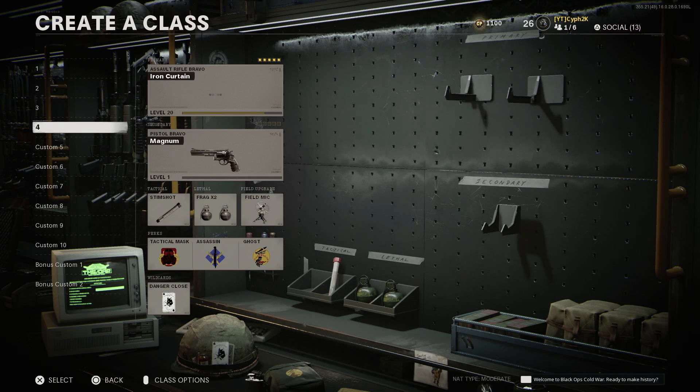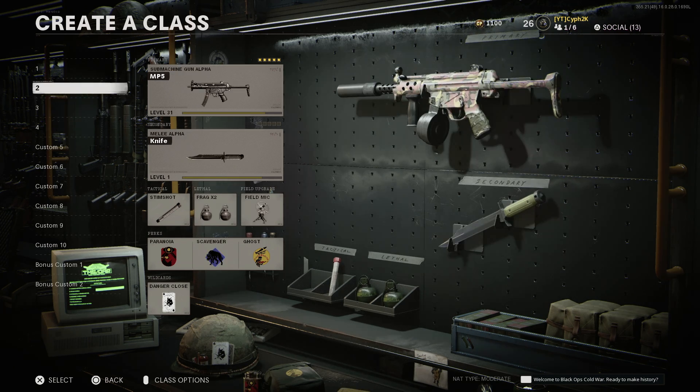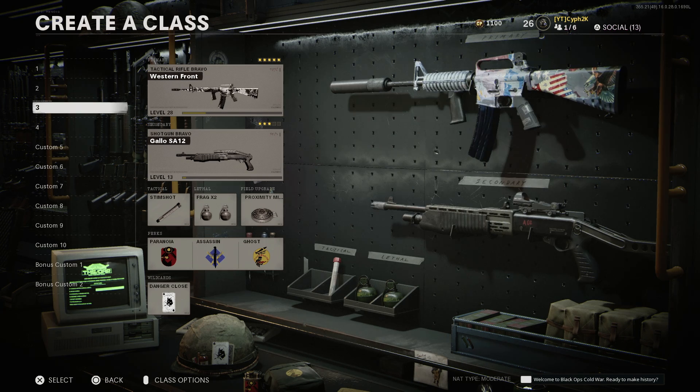My next class setup — I use this one for Search and Destroy and TDM, but I change the perks to Ninja when I'm in Search and Destroy. That's the MP5, that's my second most used gun.